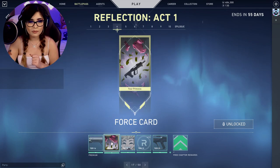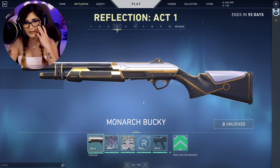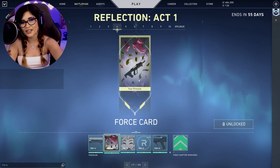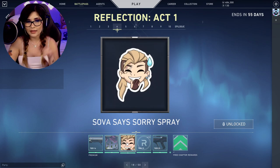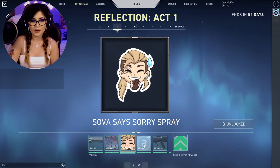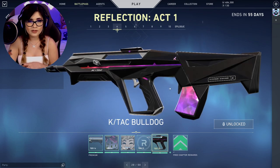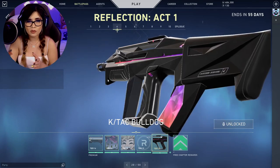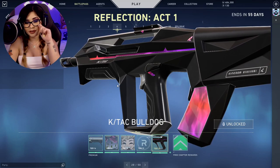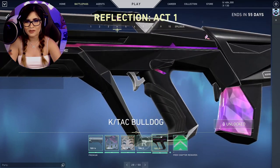We have more of the Monarch skins, the Monarch Bucky, and then the Force card. The Sova Says Sorry spray — I like this one; it reminds me of the 'hee hee' or 'lol' Twitch emote style. More Radiant Points, then we have the K-TAC Bulldog. These are really nice — they go along with the whole Kingdom theme, and the first gun in this line was already so nice.